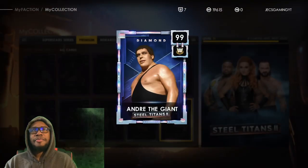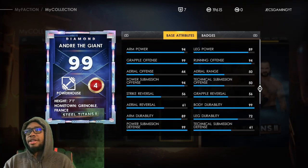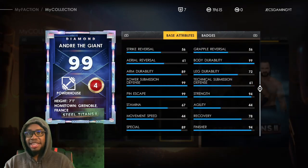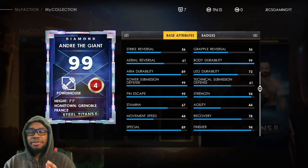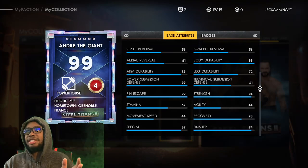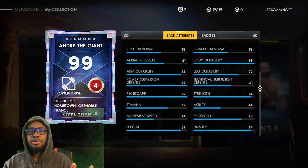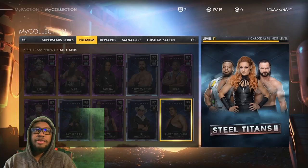Andre the Giant: 99 grappling offense of course, arm power 94 — I think that should be a 99. Leg power 89, pin escape 99 — thank you, he should have that. Imagine if he had crazy movement speed, that'd be insane. His defense is absolutely insane, finisher 94 — that'll probably be around 99 with manager specials. Badges are whatever.